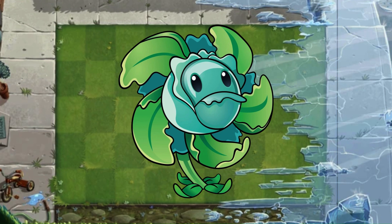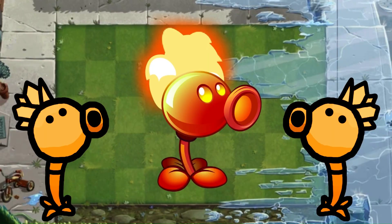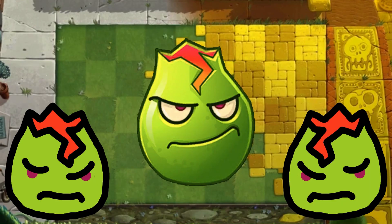Can somebody please tell me why Snow Pea's name is Snowpee but her name is Fire Peashooter? Why isn't she just Fire P? Actually, saying that out loud makes me kind of thankful her name is Fire Peashooter. I do kind of like her design — I just think the fire on her head looks kind of weird, but if I gave Snow Pea A tier I'll give her A tier too.